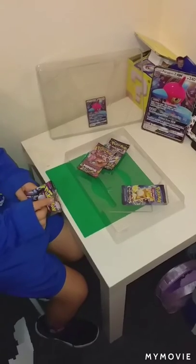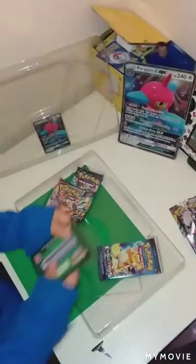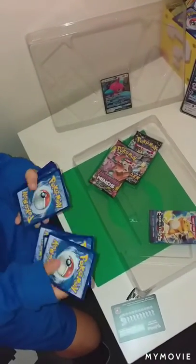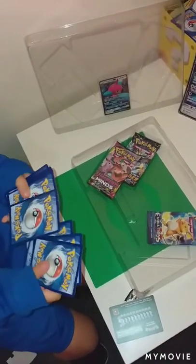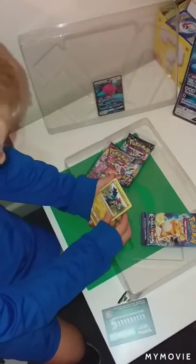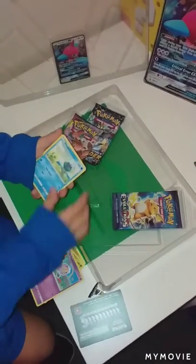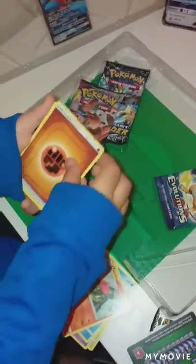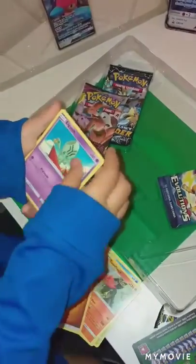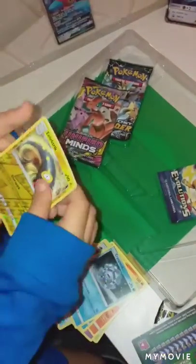Okay so guys, I've just opened the first packet. Let's get into the packets. We've got Duragian, Shroomish, Drifloom, Dupida, Toreflame, Energy, Elegem, U-turn Board, Chiroster, Corrigal, and Electrike.